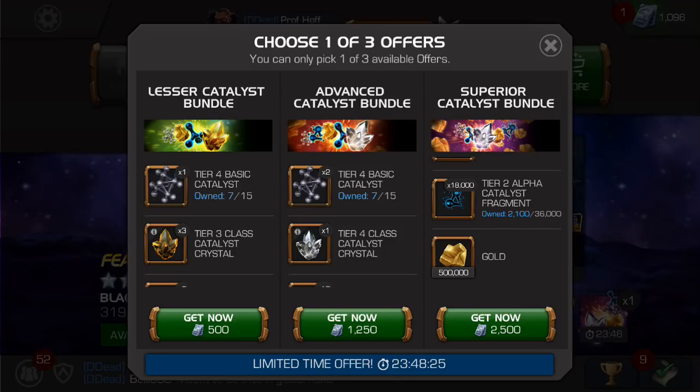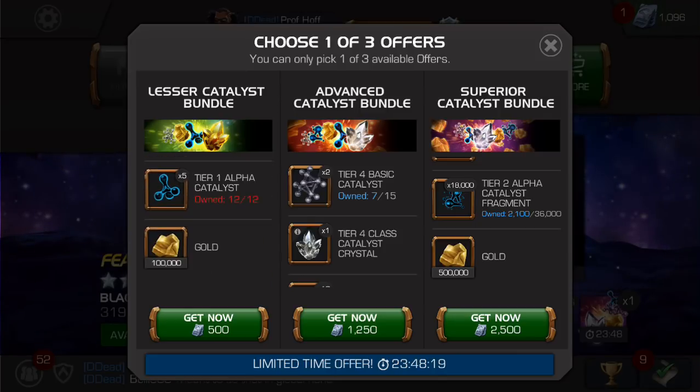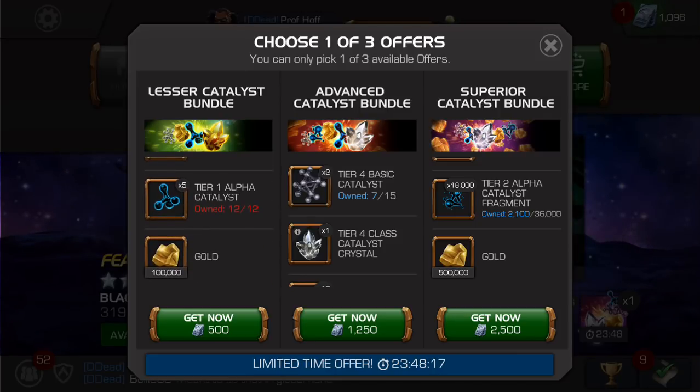In review, I actually think most people regardless of where you are in the game should probably pick up the 500 unit lesser bundle if you have 500 units to spare, because the tier one alpha catalysts will give you the ability to immediately rank a five-star champion from rank one to rank two or rank two to rank three. In the middle tier, it's really going to depend on your progression — if you're close to forming a tier two alpha catalyst, or if you need a specific class catalyst, that one might be advantageous to you. The superior catalyst bundle is just a very average value.